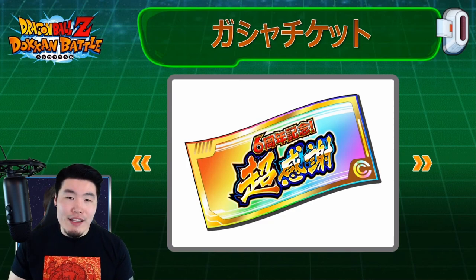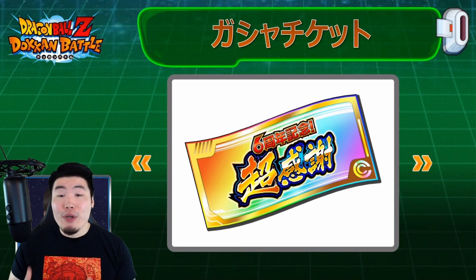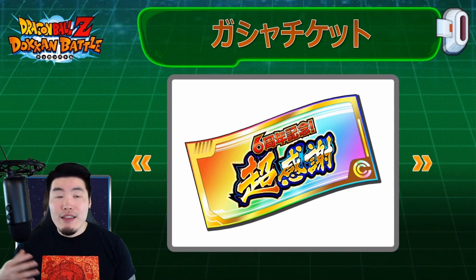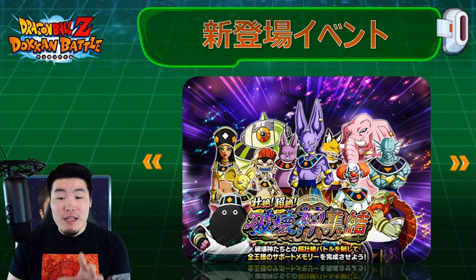He focused a bit more on the special rainbow ticket, saying it'll be usable in part two with no additional details. Feel free to let me know in the comments what you think it's for. Some people are going crazy saying we can exchange it for an LR, but I don't think it'll be that good. I'm expecting something similar to the wish strips during the Tournament of Power celebration — a big pool of units, but nothing at the LR level, like STR Toppo or Bergamo.